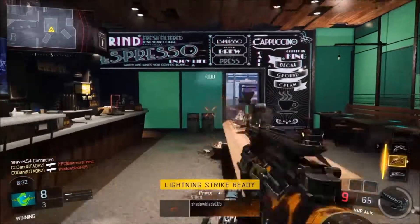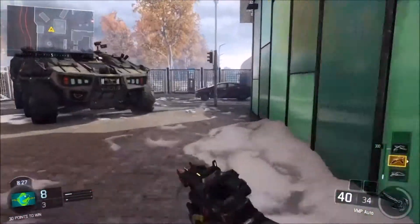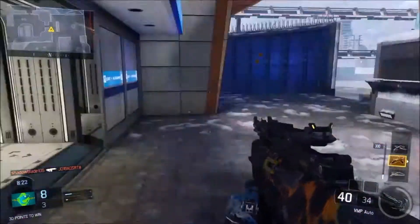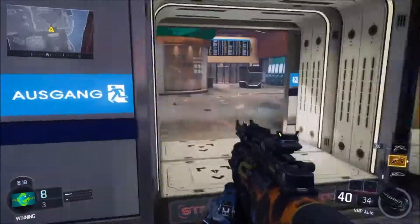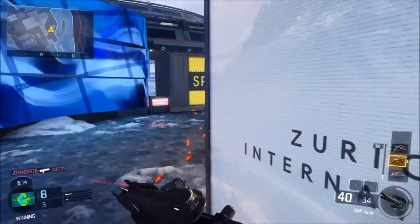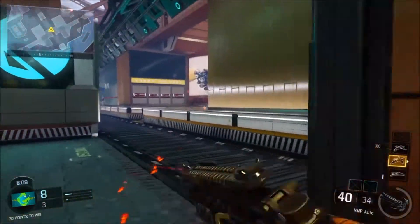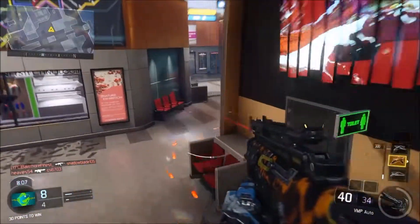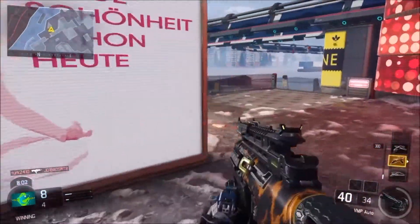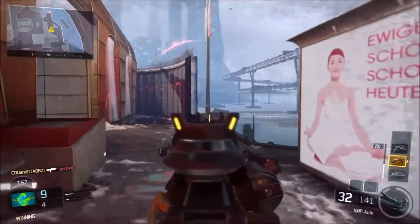So there is my headset with the box it comes in - the Turtle Beach Stealth 500P. The mic is really good; that's what I'm recording on right now. The most important thing about it is that it's wireless - I like wireless so much better than wired - and it has surround sound. I only had about a hundred and thirty bucks so I bought that one, though I probably should have waited to get Astros since they are better, but they aren't even that much better.